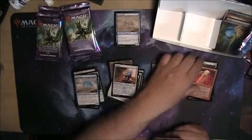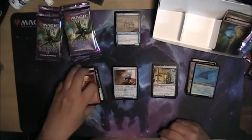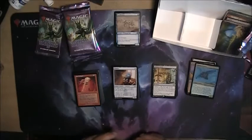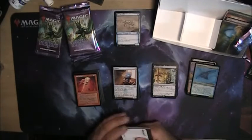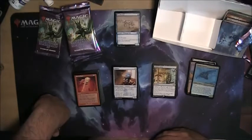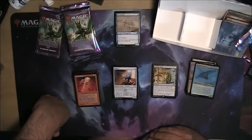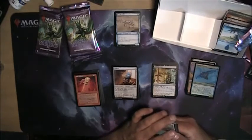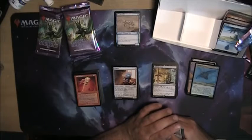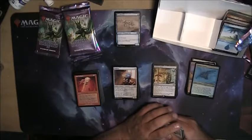Mine come out — you're a common. And Profane Tutor, which is the tutor in two turns instead of right now. I guess maybe in two turns you'll have a slightly better idea of what you want. I probably know exactly — no, I have a zombie deck that runs all kinds of tutors and I'm terrible at predicting what's going to happen later, so I tend to just tutor for what I need right now.